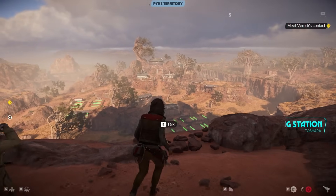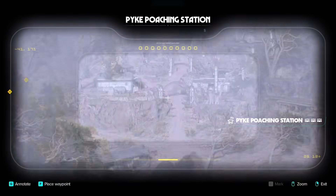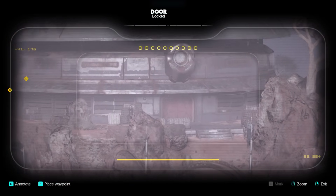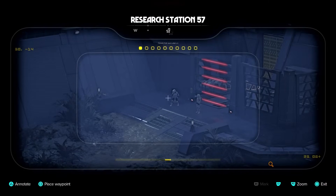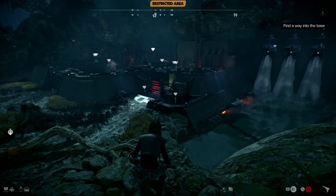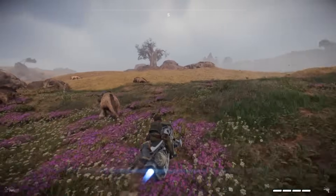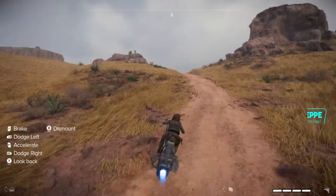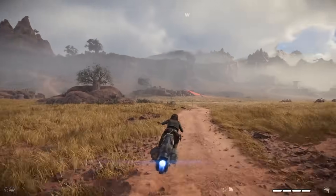Another thing I didn't notice right away: when using the electro binoculars, accessible via your backpack, you can mark enemies. This places a triangle above their heads so you always know where they are, meaning you won't accidentally walk into an enemy you didn't know was there. The max is 10 enemies, and I believe it's done by pressing R2 on controller. This is the best way to approach any stealth mission.